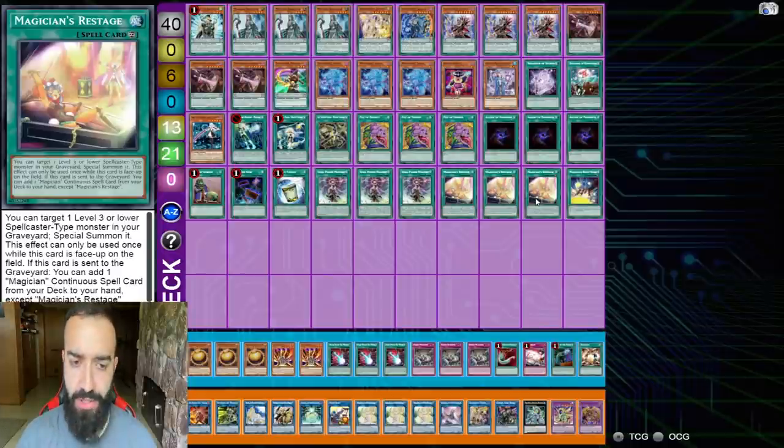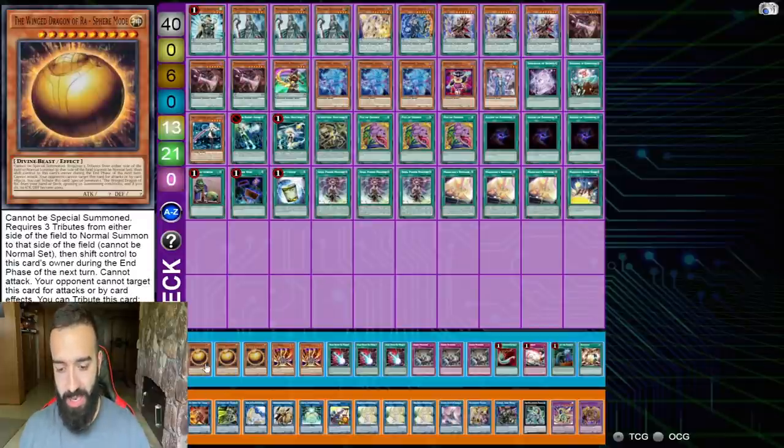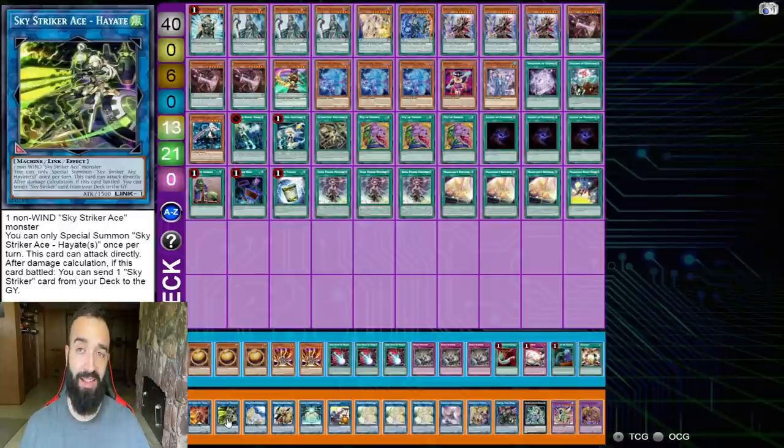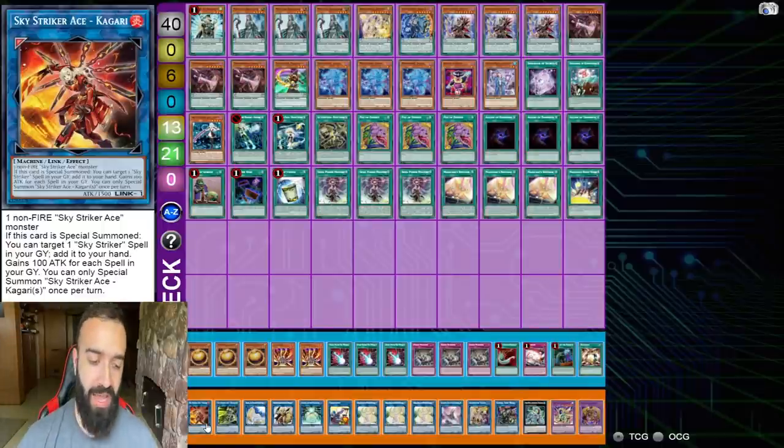If you don't want to play Magician Souls, remove the three Souls and Jester Confit plus Magician Restage - that's eight cards. You could add one Reinforcement of the Army for more spell counters, and then fit in a mini Pendulum Magician engine as an alternative shell.